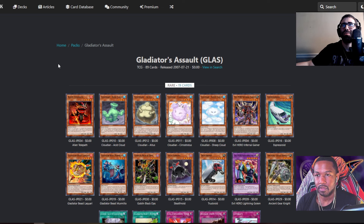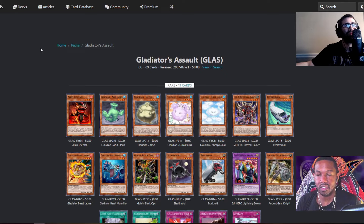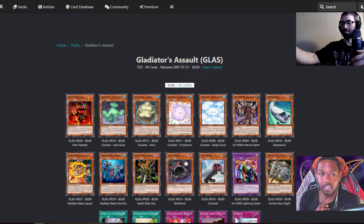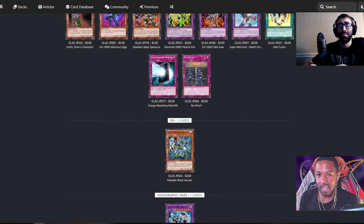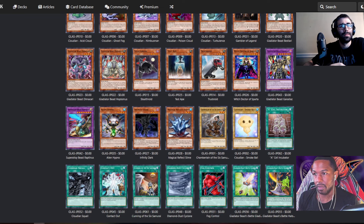Test Tiger is supposed to be in Gladiator's Assault and it's not there — because it's an American exclusive, this pack is just screwed. This is where we're going to have to switch websites. The issue is we won't have American exclusive cards which are extremely important going forward. Test Tiger, Dark Grepher, Tour Guide from the Underworld, Reborn Tengu — these are American exclusive cards. Grandmaster of the Six Samurai is also American exclusive.